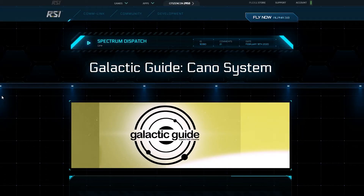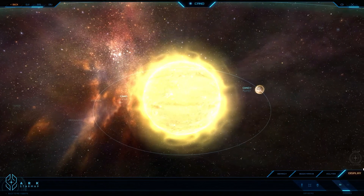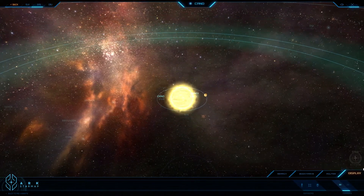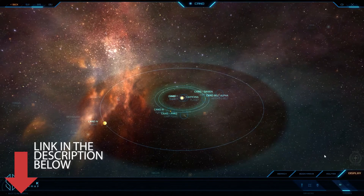Galactic guide to the Kano system. Discovered by Tabitha Castor in 2463 from the comfort of her living room couch, the Castor system consists of a central G-type main sequence star, 4 wholly unremarkable planets, a few human settlements, and sentient bacteria. Go check out the article, link in description below.